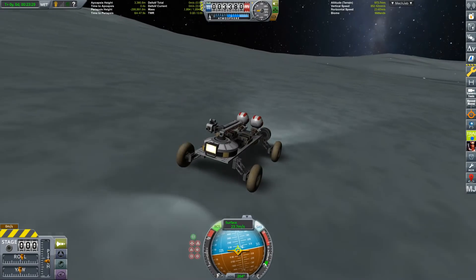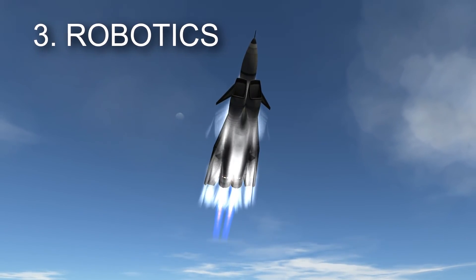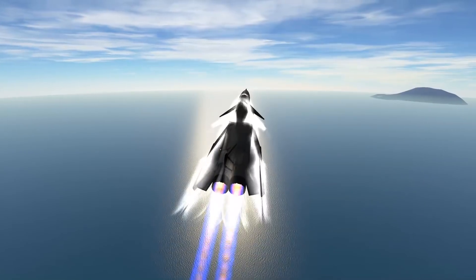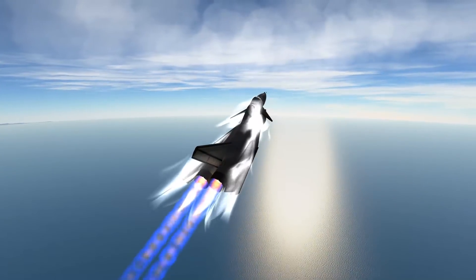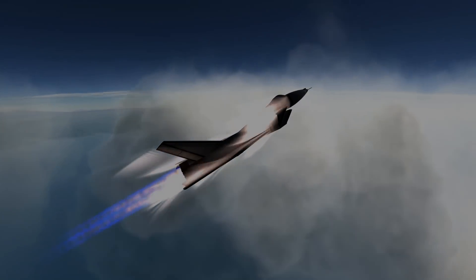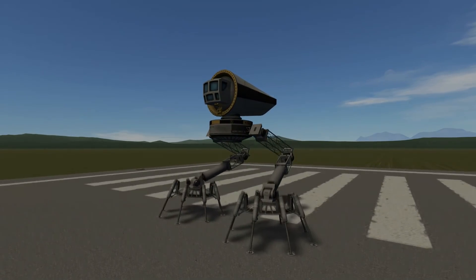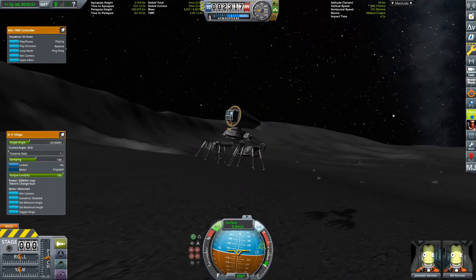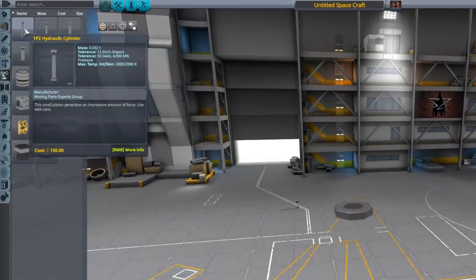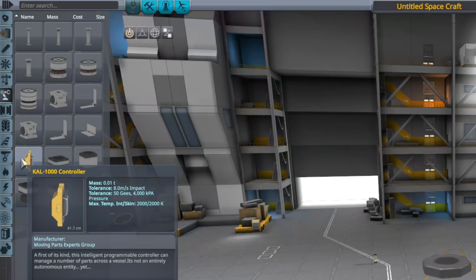That robotic scanning arm on the rover is a nice segue into the third and final topic: Robotics. This was the feature I was waiting for. There's a new category in the editor called robotics. In it you'll find different sizes of pistons, hinges, and rotators. And there's a control module that's very important — more on that in a little bit. There are also three electric motors.